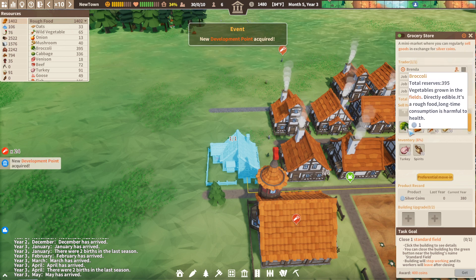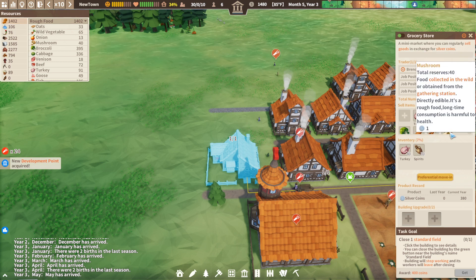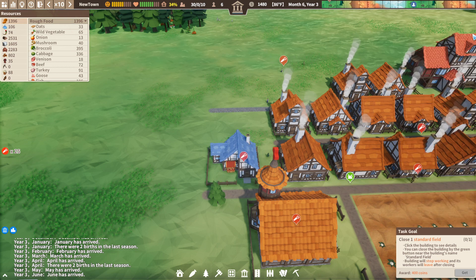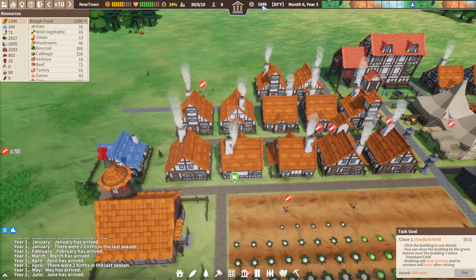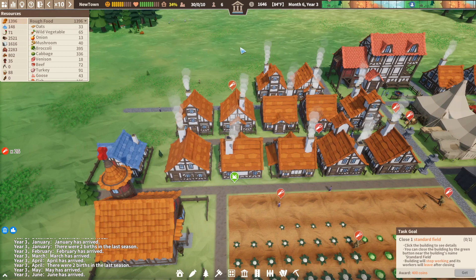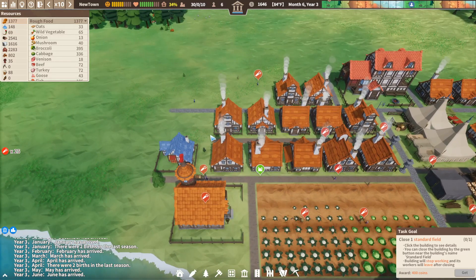These stock levels will never go down on their own — it's what you put in there. You've got to have 30 of them, two of them, 40 and so on, and they will obviously use them up. As you can see it was 1,480 when we started, now it's 1,646. That is how you obviously get silver coins.